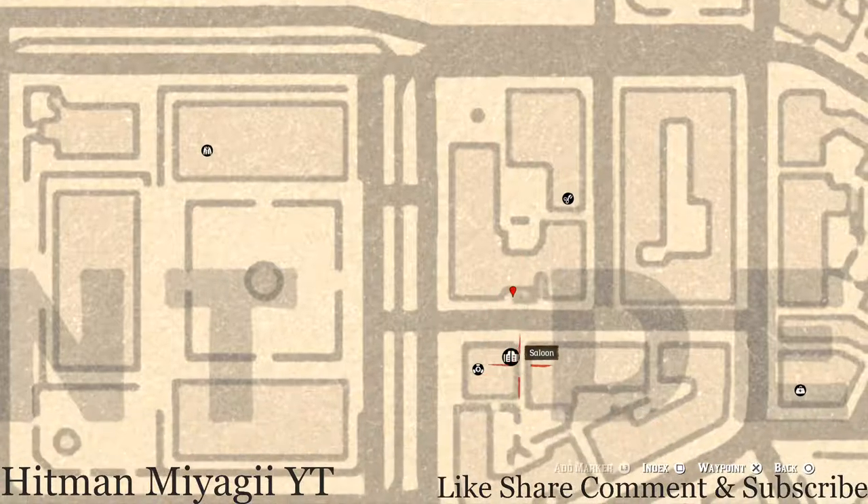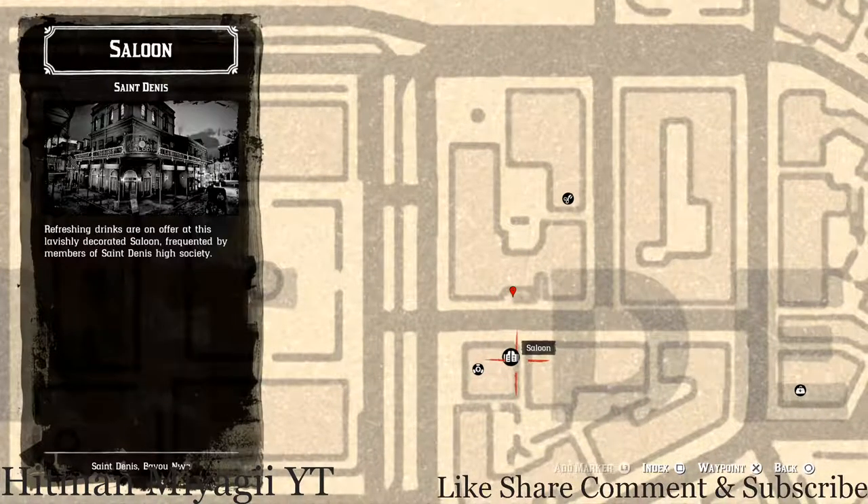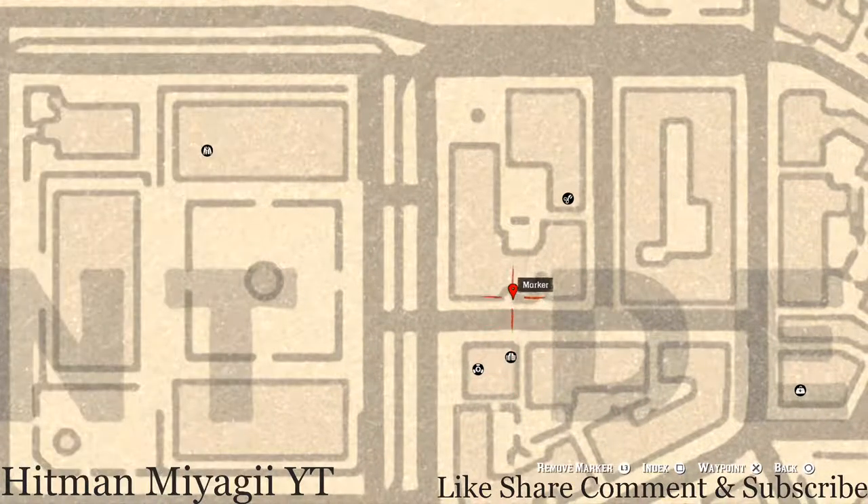Next marker is by the D in Denis. Right here at this location, across the street from the saloon, there's a wall and on the other side there's a little corridor with a metal table. On that metal table you guys will get an Ivory Hairpin, which is a family heirloom.